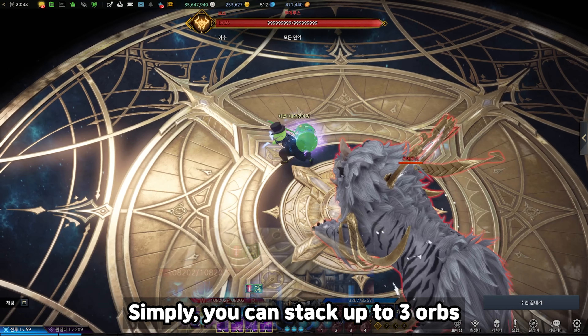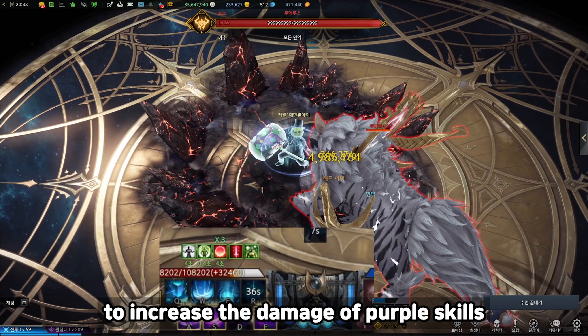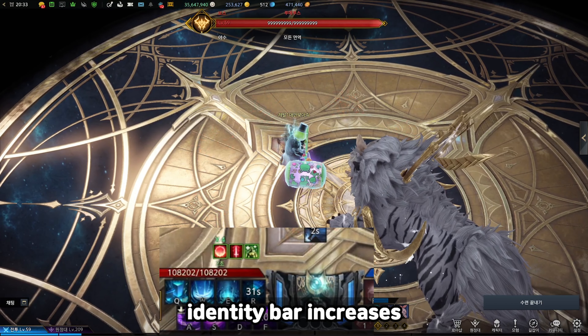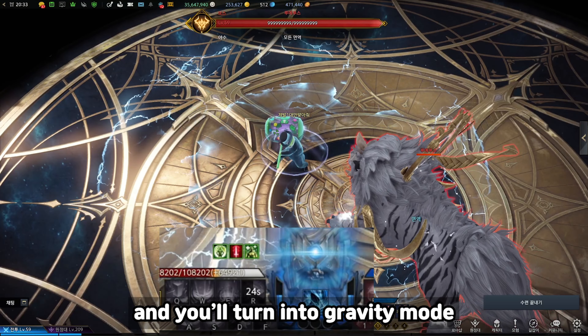Let's look at the identity. Simply, you can stack up the three orbs using blue skills, and you can use those orbs to increase the damage of purple skills. If you successfully use your purple skill, the identity bar increases. If the identity bar is full, you can activate it by pressing Z, and you'll turn into gravity mode.